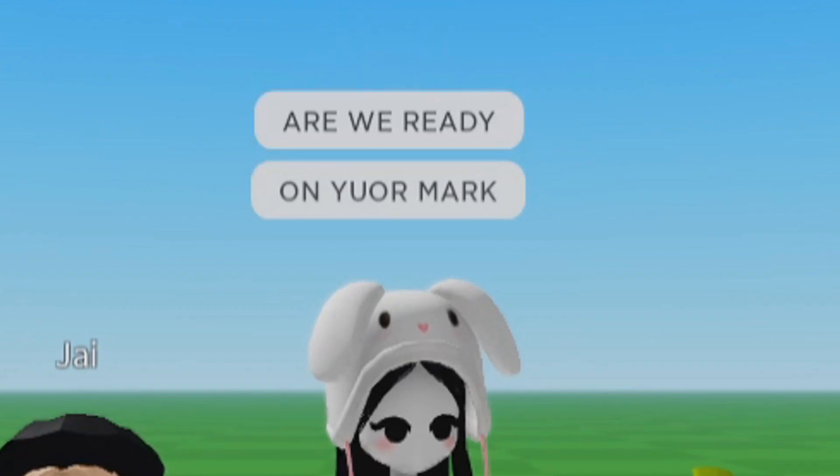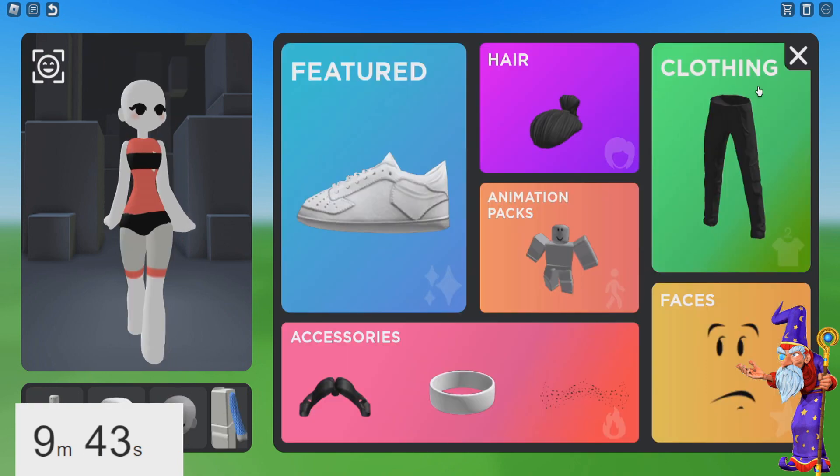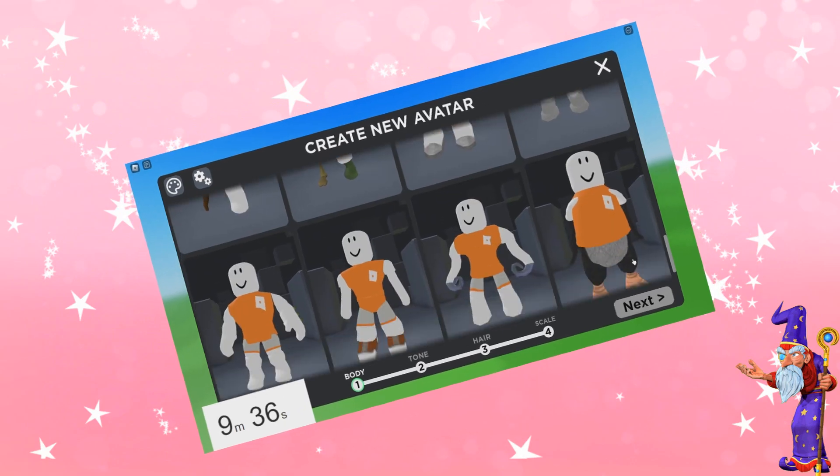Are we ready? On your mark, get set, go! Alright, so I've got my timer started. We need like a completely different body. What kind of body would Merle Ambrose have? So he's an old man.